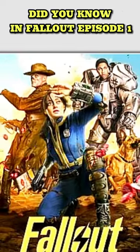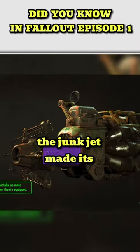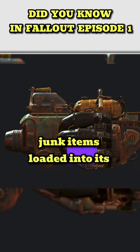Did you notice in the Fallout TV show, the bounty hunter that dug up the ghoul at the end of episode one was carrying a junk jet? The junk jet made its first appearance in Fallout 4 — a heavy ballistic weapon that fires any junk items loaded into its hopper.